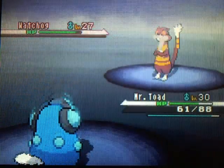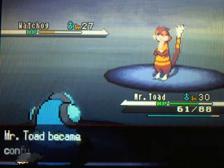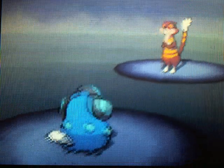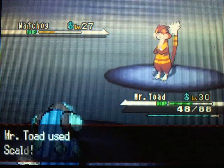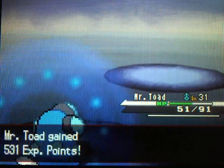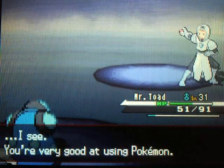I'm trying out Muddy Water for fun — not Confuse Ray, really? Again? Confused? I'm so close and you just have to mess with me. Crossing my fingers here. Oh thank goodness, Hypnosis — okay, if you put me to sleep, that would have really angered me. Mr. Toad reaches level 31. Last Team Plasma Grunt is taken care of!